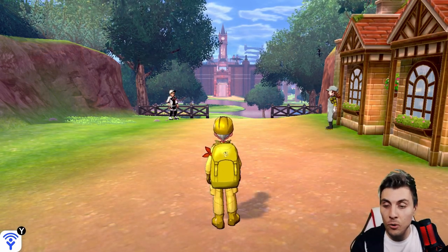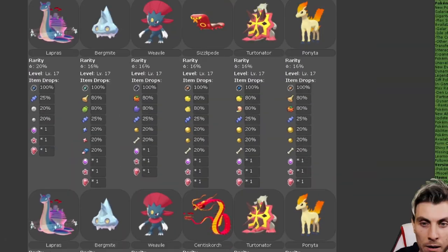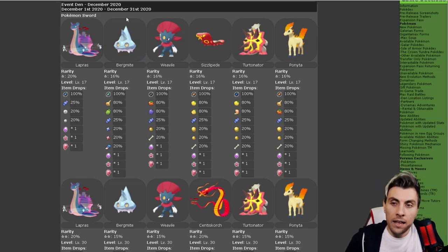We have some good Pokemon to hunt for in this one. As always, we'll hop over to our trusty Sausage Cereby and take a look at the den in a bit more depth. You can see the event details here — it is running from the 1st of December, which is today as of recording, to the 31st of December. So we've got the whole month to take advantage of these raid events and get these Pokemon.